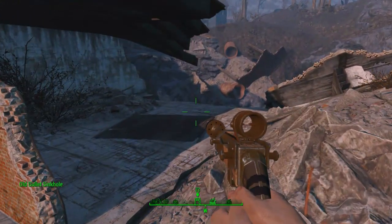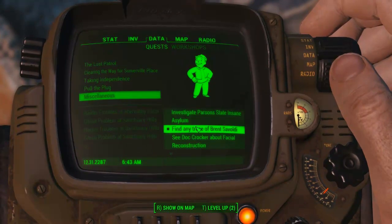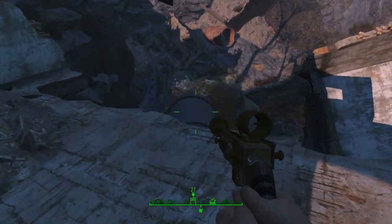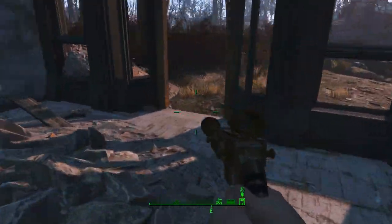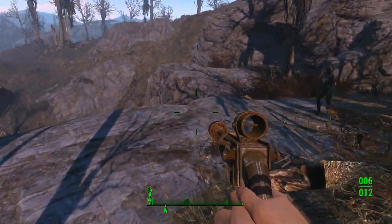I've marked the quest: Find any trace of Brent Zivoldi. Let's see where it takes me. Gorgeous, of course - down into the sinkhole. I think there's a pathway around it on the right side. Where's Piper? She's already headed that way.